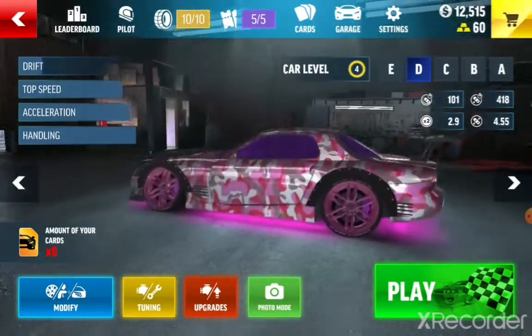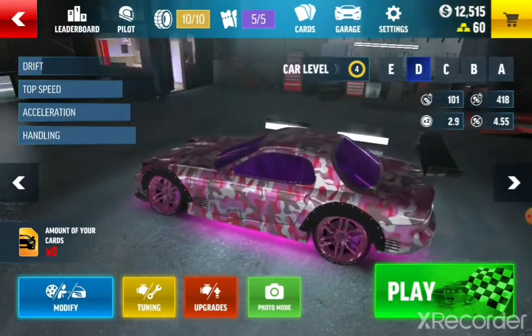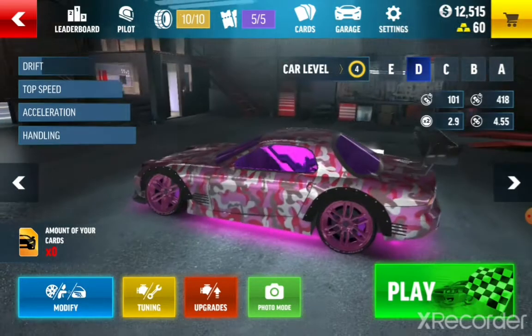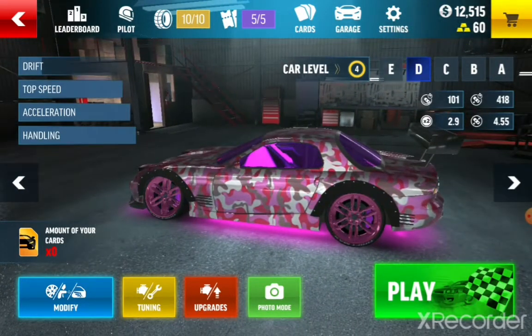Then this one — this one's really fast, really really good at drifting, has good acceleration. On the top left, below that you can see the stats for all the vehicles. I like the pink theme of this car.